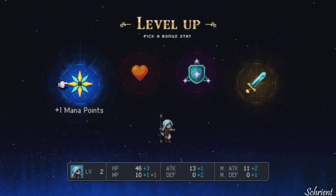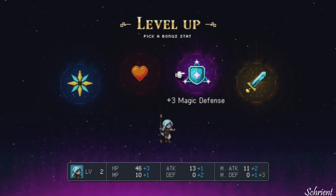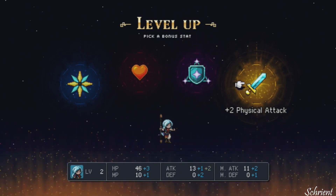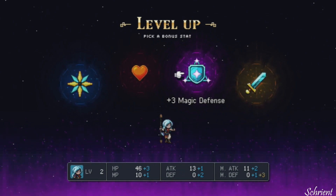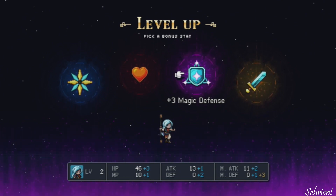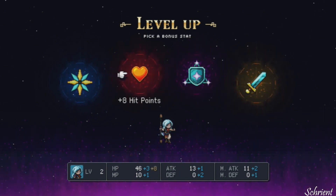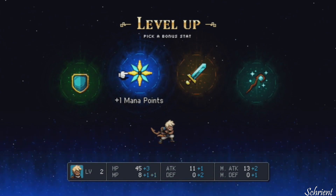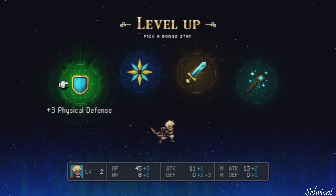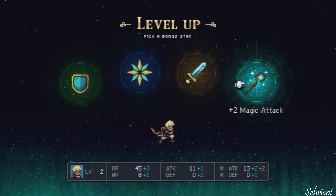Here's the level up screen. Pick a bonus stat. So I can have plus one mana, plus eight hit points. I like how the colors change — purple and red and everything. Plus two magic defense, plus two physical attack. Her defense is zero. So maybe magic defense? Let's go with health. Okay, so he got plus three health, plus one MP, one attack, two defense. Plus three physical defense. I really want magic, but probably more defense.